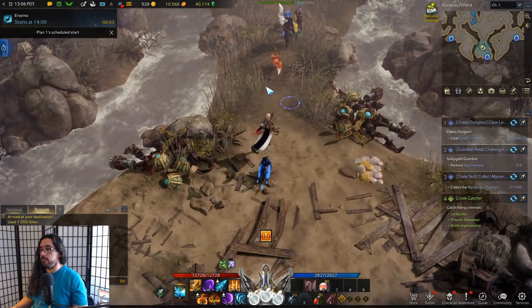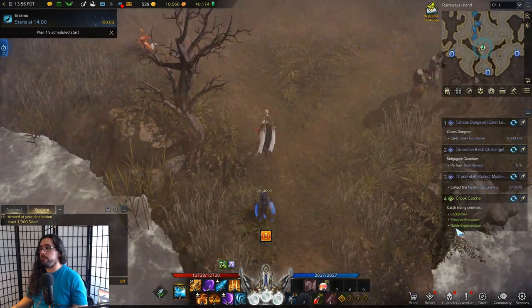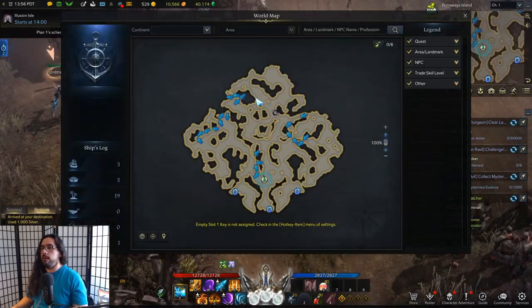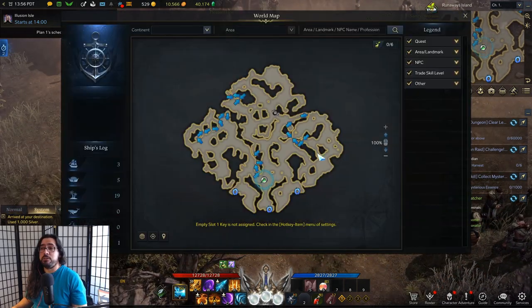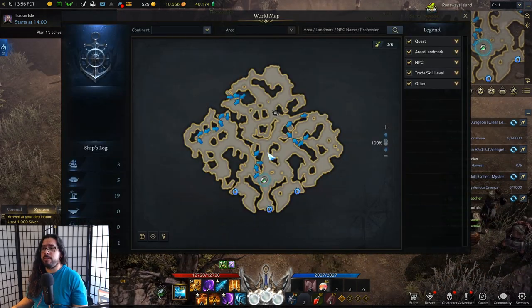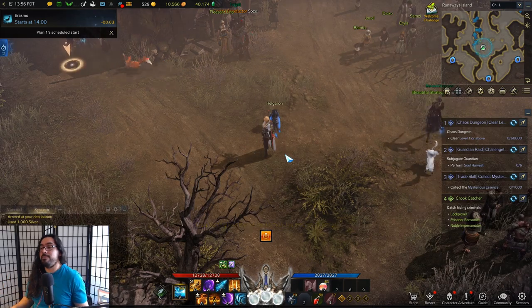Once you get to the island, you basically have to look for three people: the lockpicker, the prisoner ransomer (he's like a bounty hunter), or the noble impersonator. I don't remember if you have to complete the quest line here on Runaway Island first — there's a short quest line that takes like 10 or 20 minutes — because I did that a long time ago.